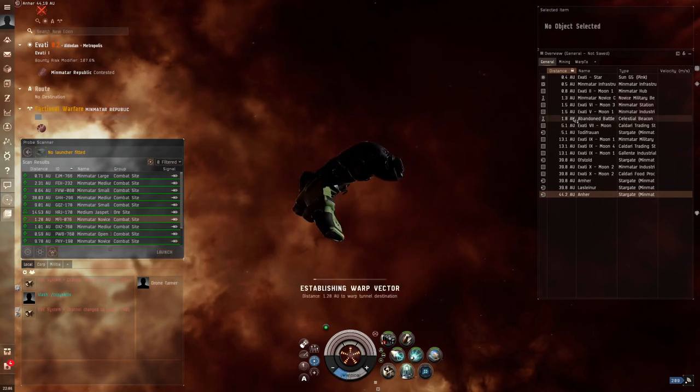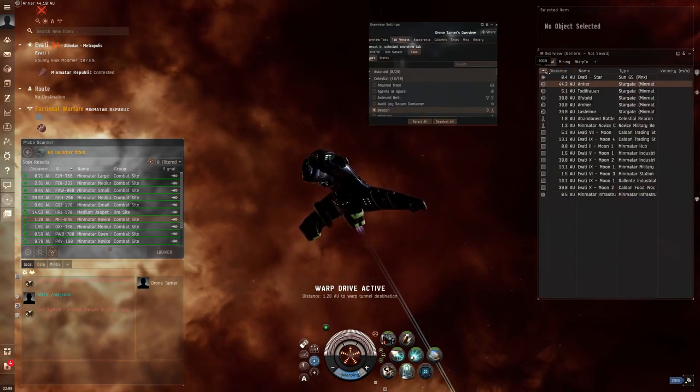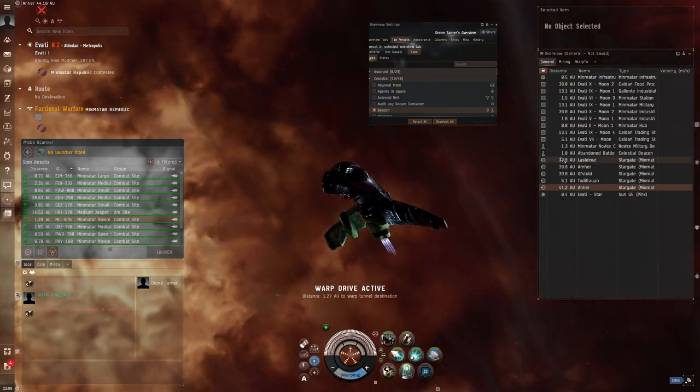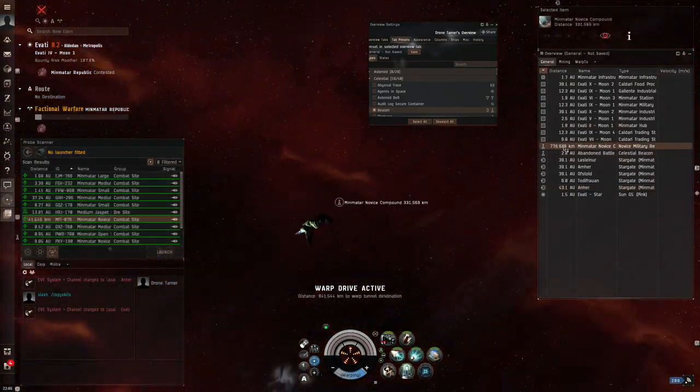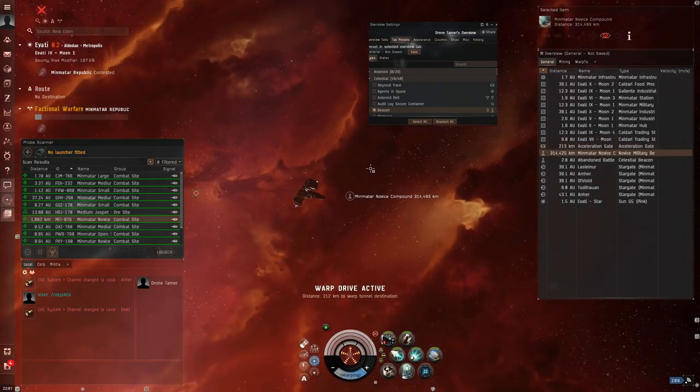Once you warp to one of these, a beacon will show up in the overview for all to see in the system. If you don't see them on your overview, you need to enable beacons in your overview settings under Celestials. When you warp to them, you'll find an acceleration gate that must be used to get into the complex, except for the open ones which do not have this gate.